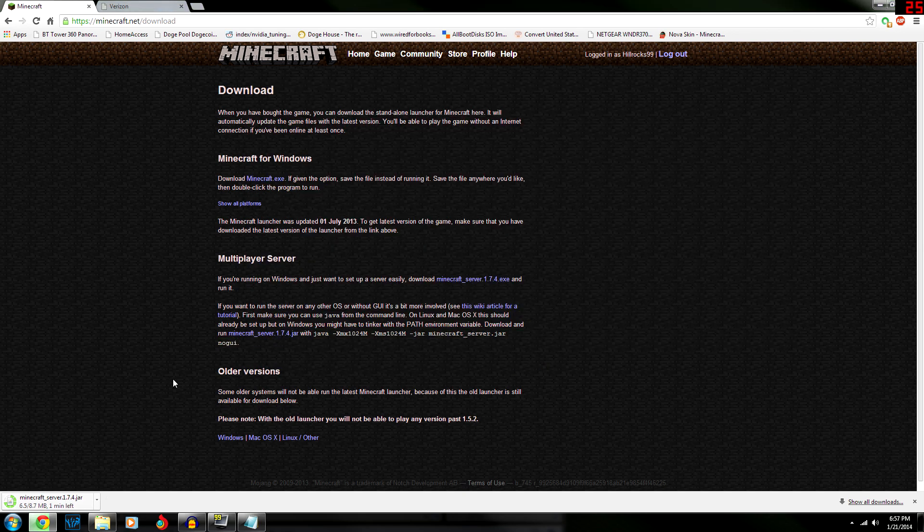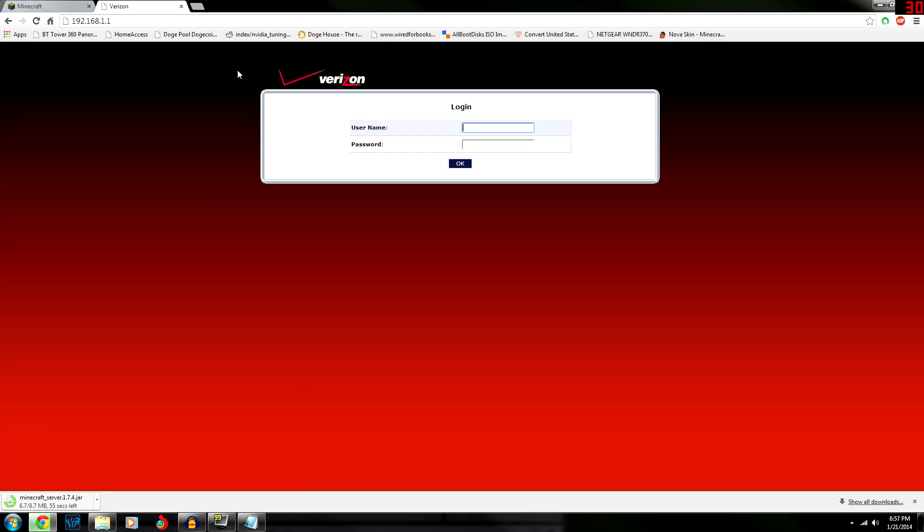So you're going to want to save that as run.bat — I already did that. While the download's still going, let's get port forwarding out of the way. You're really supposed to do this after you launch your Minecraft server jar with the batch file, but we'll do port forwarding first.